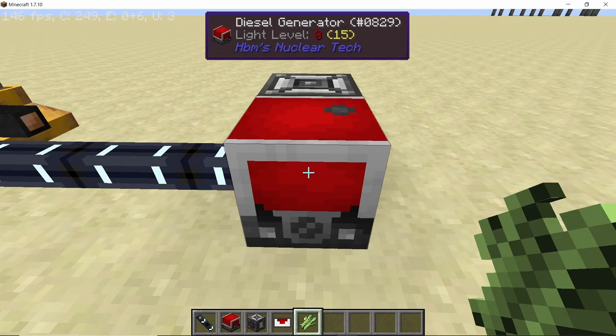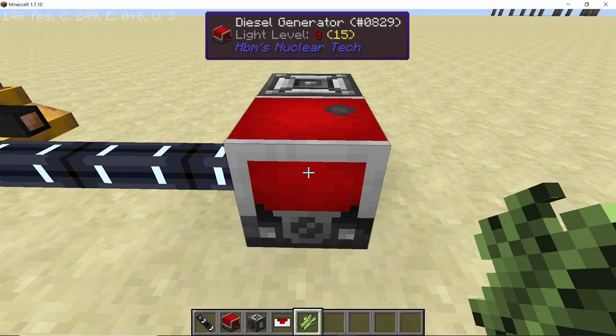We are getting a decent amount of power for early game. So guys, this was the ethanol production farm using sugarcane. That was all I had for this video — I hope you guys liked it. If you did, smash that like button and subscribe to the channel for more content like this. Peace out guys.